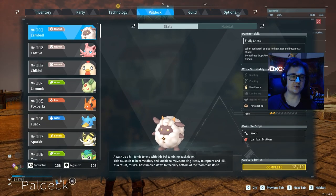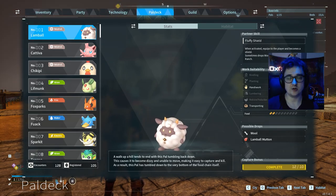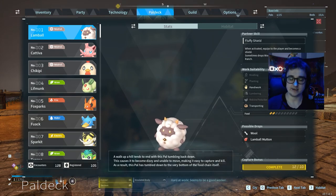Hello there and welcome. Today we're going to be talking about work suitability. I've had a question about it so I'd like to explain what I know about it. Work suitability is what each pal is usable for on the base that you create.